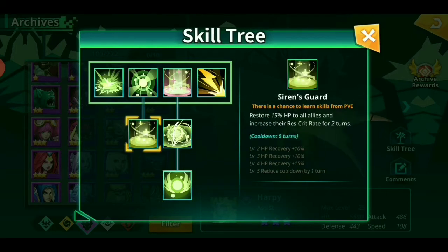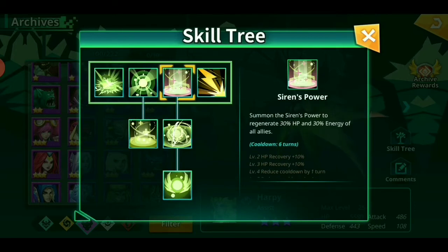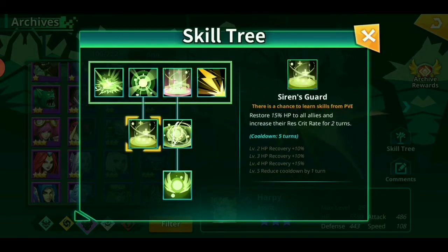I think the more popular build is going to be combining her heals together, because you're not going to see a lot of other heroes with this much consistent healing capability. There's the guy that heals every time he crits, and then there's the firefox that heals based on her damage, but that's not a whole lot of heal, and you need more stats for it.